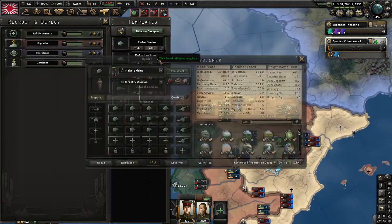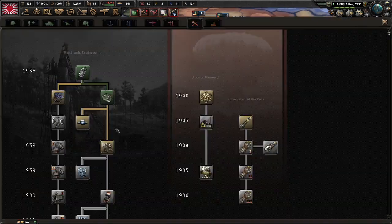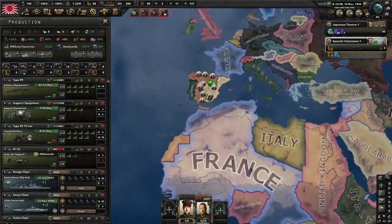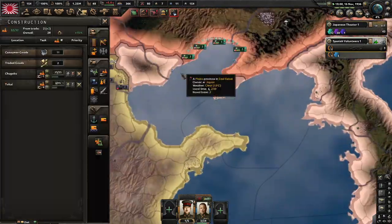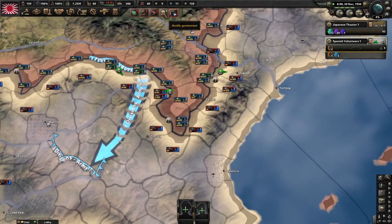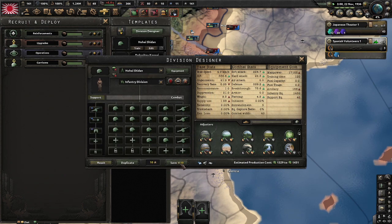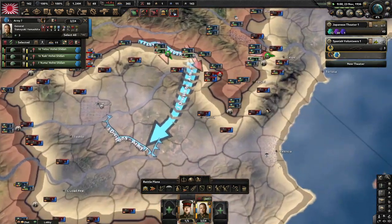With your new research slot you can start researching air doctrine and we still grind in Spain. From the XP gained in Spain we can improve our divisions and add some artillery to them. Our goal is the 14-4 template — four artillery and fourteen infantry plus support artillery.